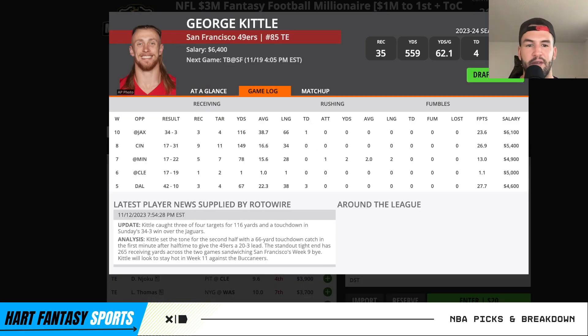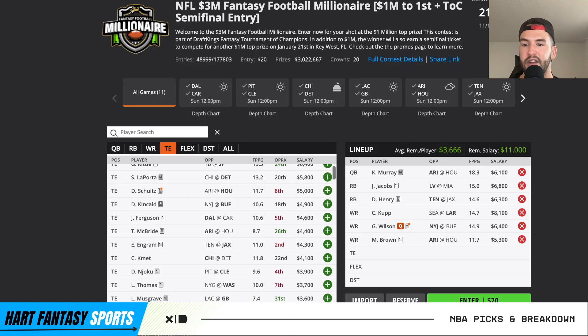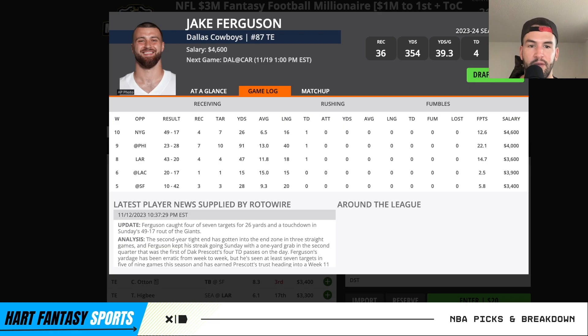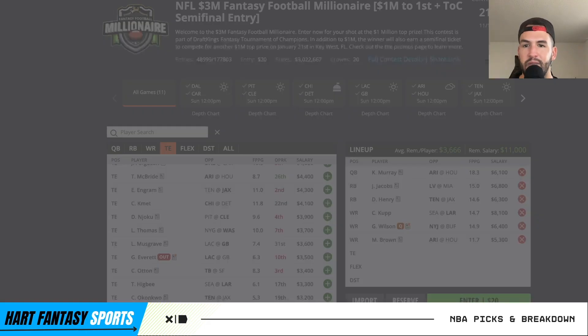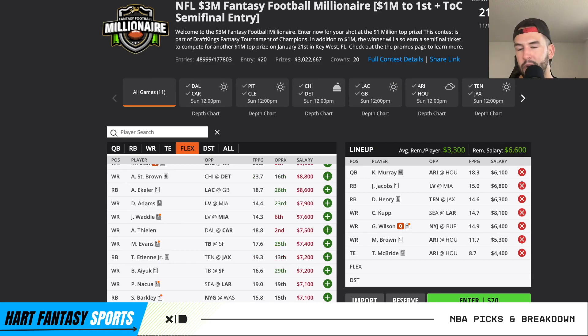For the tight end situation, I don't love Kittle's price tag — he had a monster game with three catches, 116 yards, and a touchdown, but when this offense is fully healthy, Kittle is kind of the last option. Sam LaPorta looks fine. Schultz looks pretty decent. I'd rather pay down to Dalton Kincaid, who's heavily involved in the Bills offense. Ferguson stands out from the Cowboys — we know Dak loves his tight ends. Trey McBride has had monster games recently: 25-5 and then with Kyler back he saw nine targets, 131 yards, 24 fantasy points.